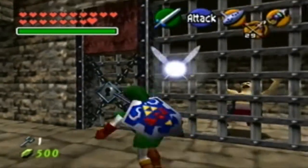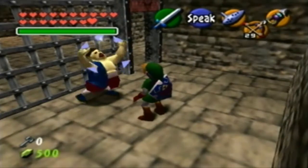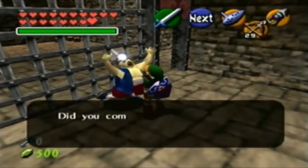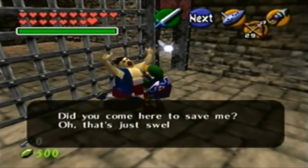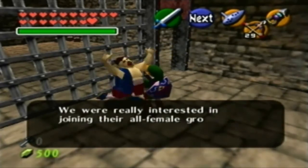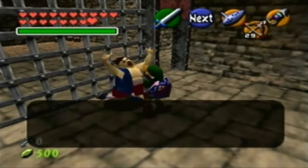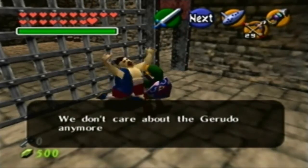Got a small key — we can finally get through! And the guy's jumping jack-ish. Did you come here to save me? I'm Ichiro the carpenter. We were really interested in joining their all-female group, but they locked us up just like this — just because we're men. We don't care about the Gerudo anymore, they're so rude.